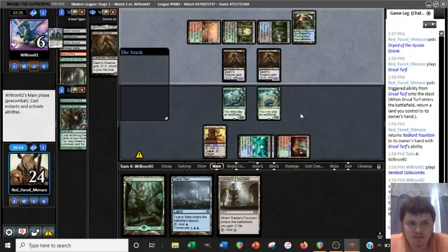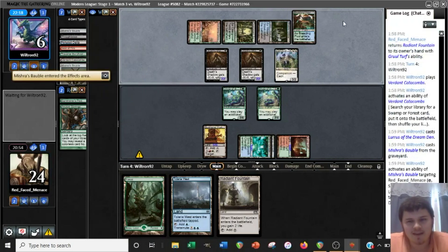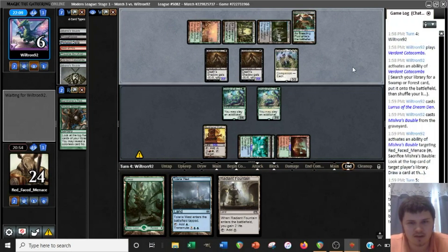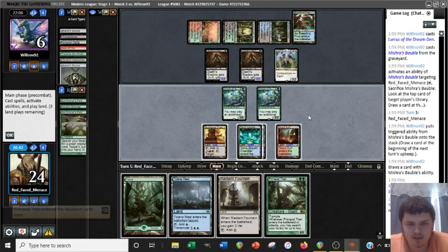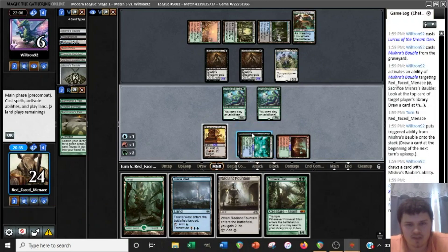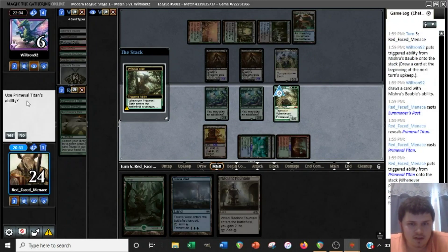It's Lurrus maybe? Yep. It would have been a little aggressive, but they could have played Lurrus and played Seal of Fire to shoot themselves. And we just drew the Summoner's Pact — I think they're just dead here. I don't think there's anything to play around, because if they counter this, we just play two lands and transmute for another Titan. They don't have mana up. They could have Dismember, but that's fine because we have two Dryads. We'll play this and get Valakut and Vesuva — that should do it. This will copy Gruul Turf. Okay, that was pretty simple.